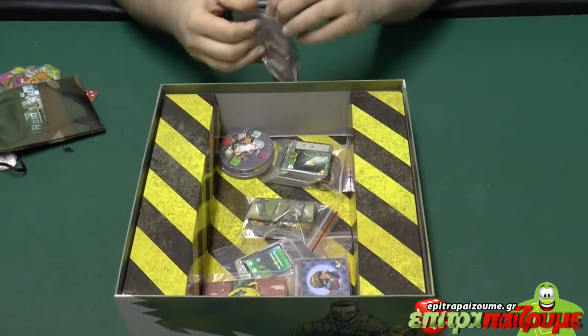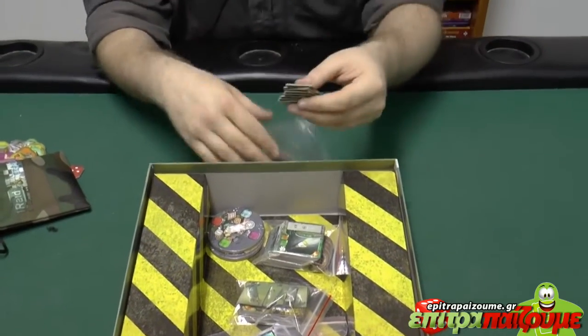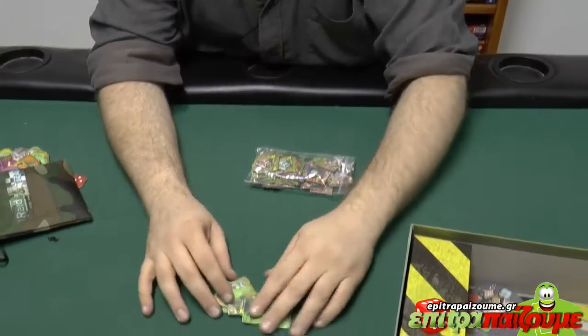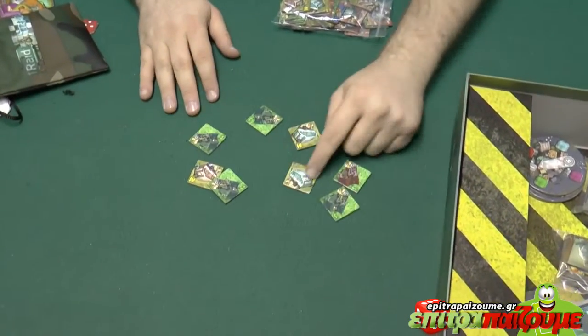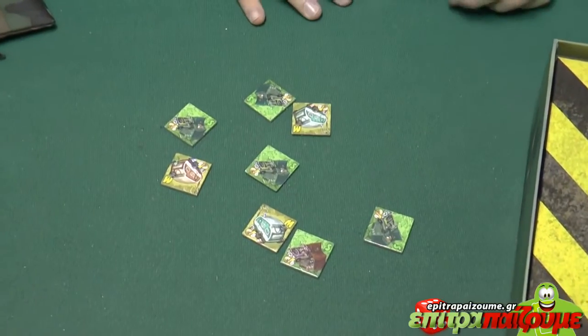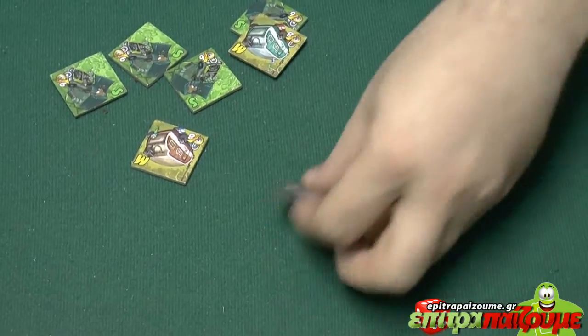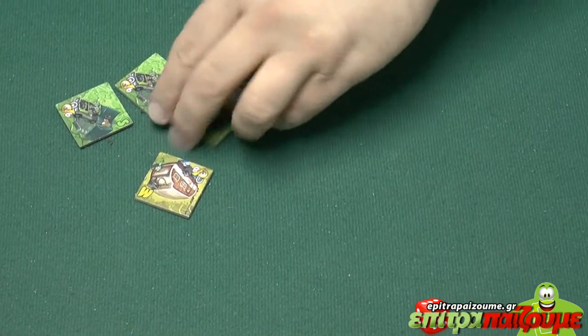And now we have the building tiles — the small tiles that we use for the buildings so we know what to raid. So the medium houses and small houses, and the red ones are the large houses which give us more stuff as they get bigger and bigger.